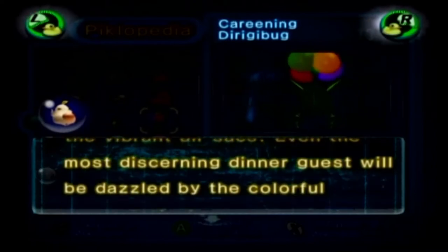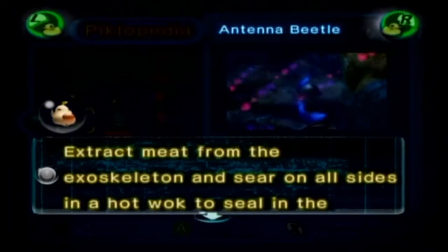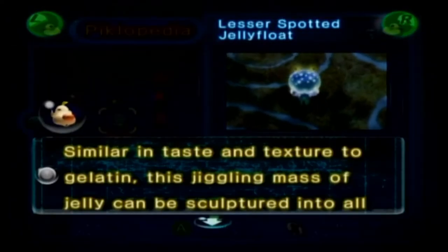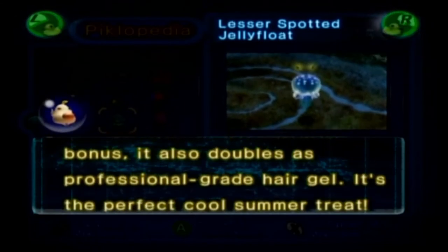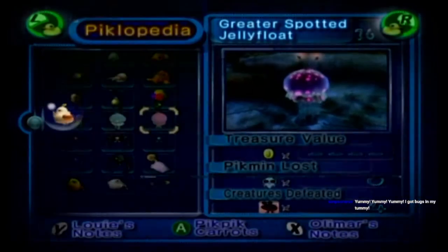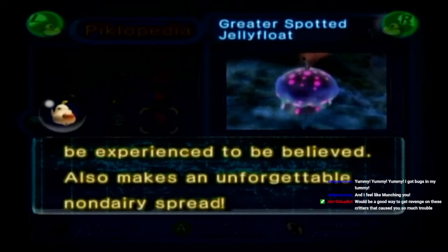'Even the most discerning dinner guests will be dazzled by the colorful presentation.' Antenna Beetle — these are the whistle bugs: 'Extract meat from the exoskeleton and sear on all sides in a hot wok to seal in the flavor. Top the dish off with a splash of spicy peanut sauce.' Lesser Spotted Jelly Float: 'Similar in taste and texture to gelatin, this jiggling mass of jelly can be sculpted into all kinds of creative shapes. As a bonus, it also doubles as professional-grade hair gel. It's the perfect cool summer treat.' Greater Spotted Jelly Float: 'Like a fine cheese, the aroma of this fluid floater can be oppressive, but its flavor must be experienced to be believed. Also makes an unforgettable non-dairy spread.'